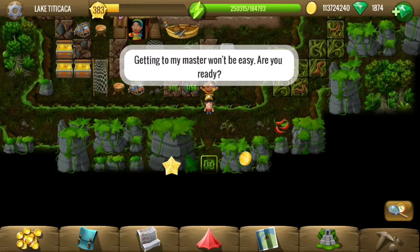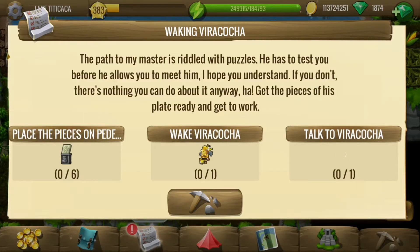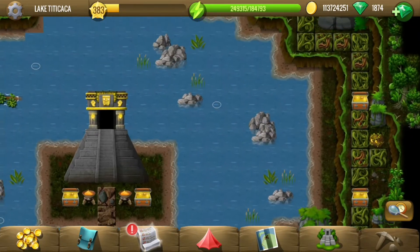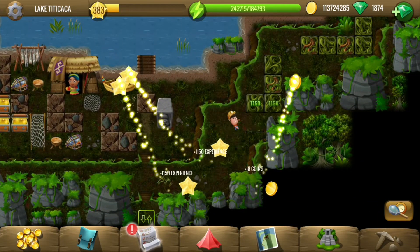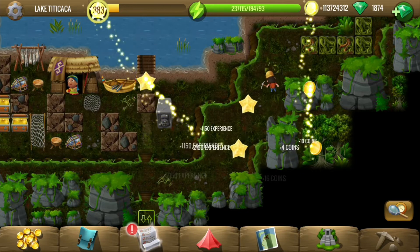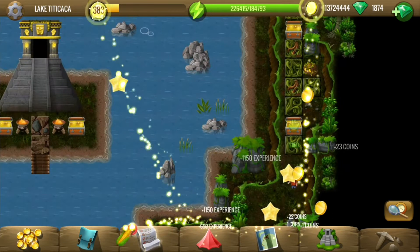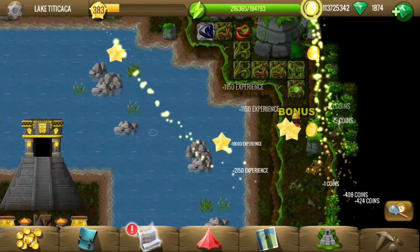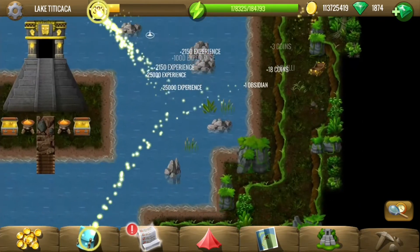Hey y'all, welcome to Lake Titicaca, the fourth location of the Viracocha questline. It looks like we have something fun - the master of Viracocha has prepared some puzzles which we may have to solve before we reach him. In the previous quests we got six plate pieces of Viracocha, and like all the gods, now we have to place those plate pieces on the pedestals.